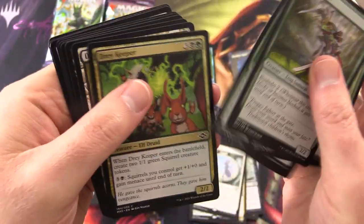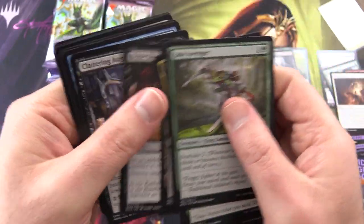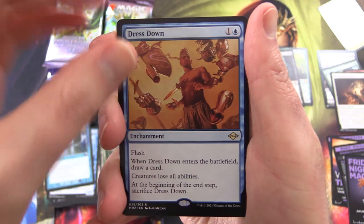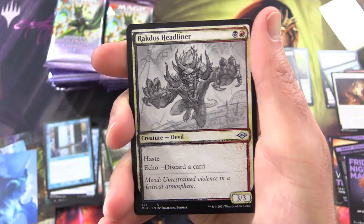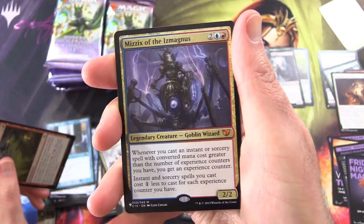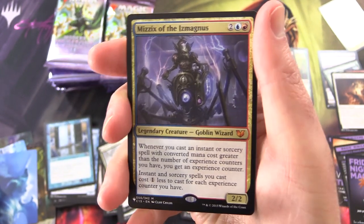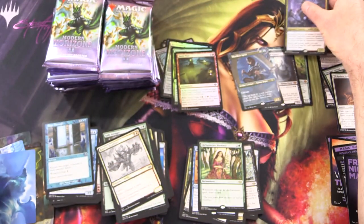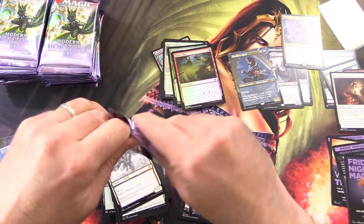Getting through the commons — Grey Keeper, Squirrel Tokens and uncommons. The rare is Dress Down. Enchantress's Presence. Rakdos Headliner Sketch, Foil Battle Plan. And a Mythic — Mystic Ismagnus! I think we highlighted this one in a Commander Snack — if you missed that video, I'll chuck a link in the corner. So we have three Mythics now, about a third of the way through.